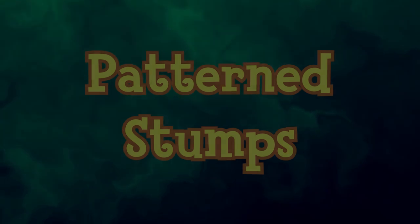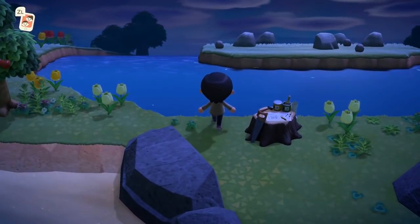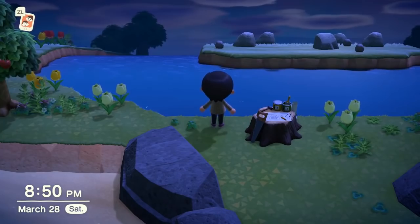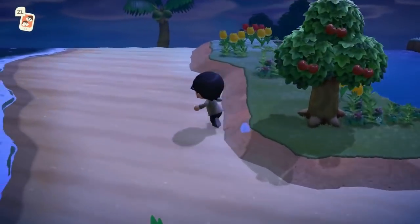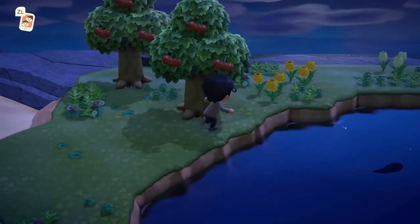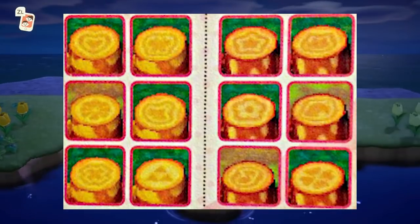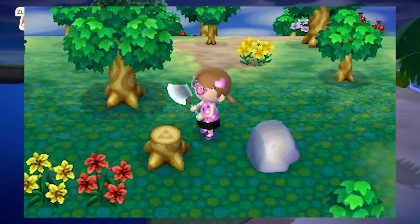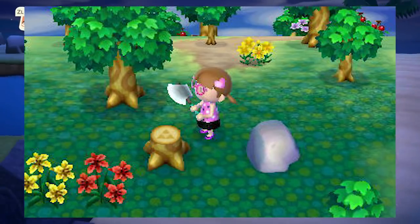Special Stump Patterns are a feature in Animal Crossing New Leaf. When a tree is cut down with an axe, the resulting stump has a chance of having a special pattern instead of the white circular pattern. These include things such as the Triforce and hearts — I'll put them on screen so you can see all of them. I remember seeing these on people's dream towns to make them extra cute, and I can't imagine how long it took to get specific patterns like a heart or triforce to match a town's theme.